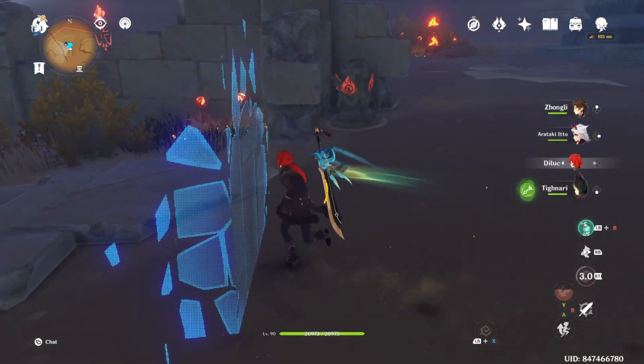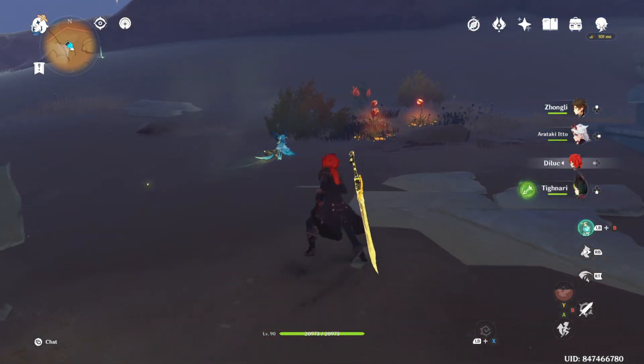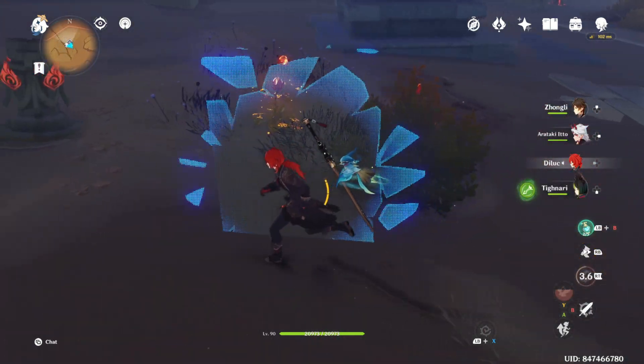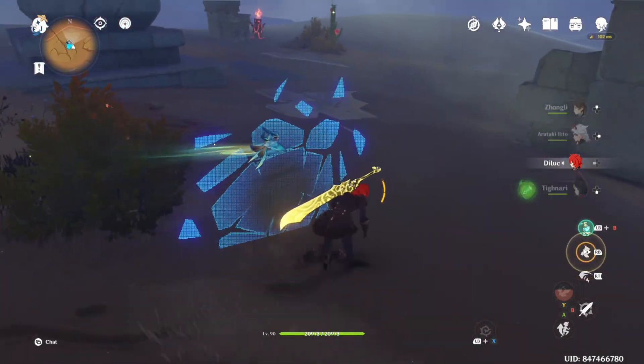Then make your way to the two-flaming-flower totem — as you can see, two flaming flowers — and switch this one on. Then make your way to number three. Remember, start with zero. Here you go, three!